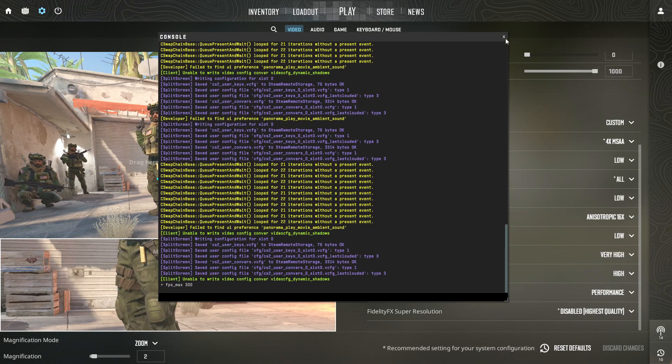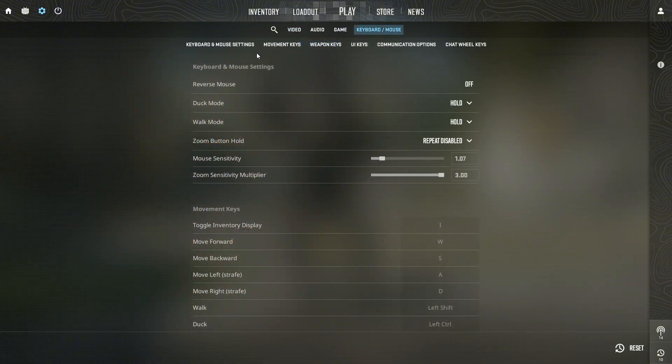Open the mouse and keyboard tab in settings to fix how the mouse feels. Turn raw input on so CS2 reads your mouse movements directly, and turn mouse acceleration off so your aim is consistent and doesn't speed up based on how fast you move the mouse. In short, for low input lag you want: full screen mode, VSync disabled, NVIDIA Reflex enabled if available, mostly low or medium graphics for better FPS, raw input on, and mouse acceleration off.